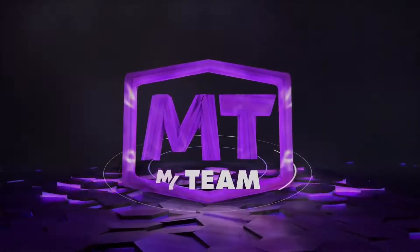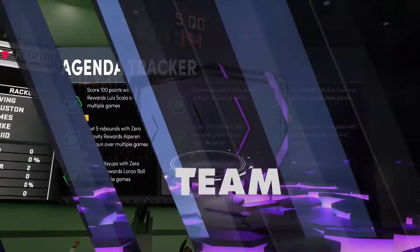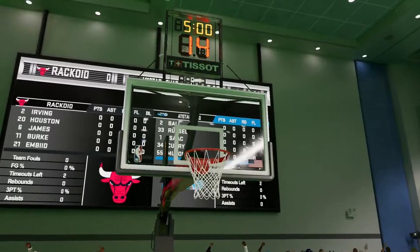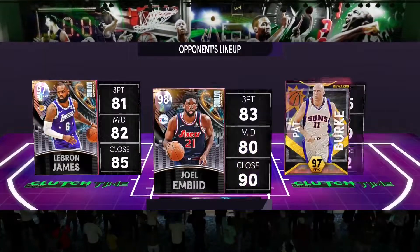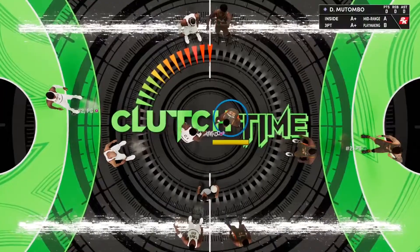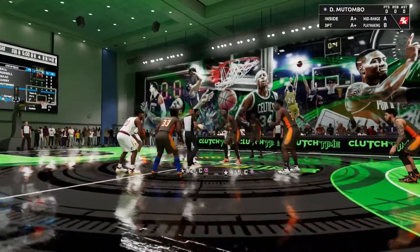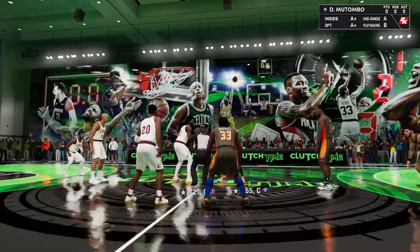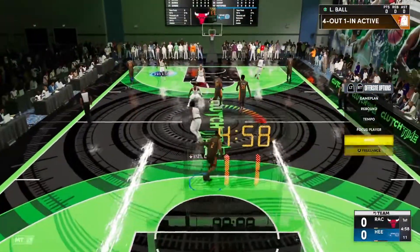All right, we're loading up a game, see who we got. The team is racked — I think that's opal Kyrie, Alan Houston. Not the best team, seems like he just started his no-money-spent. We got the way better team here. Let's get this show going.